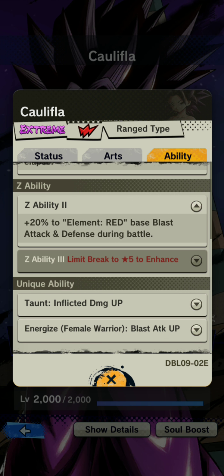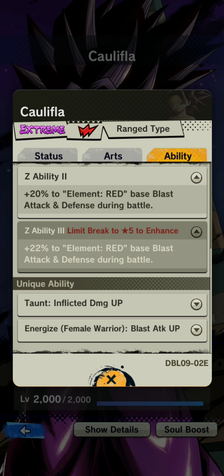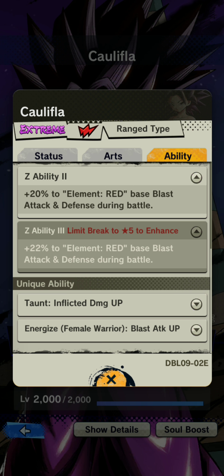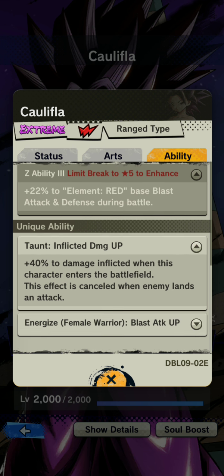Her Z-ability gives plus 20 to element red base blast attack and defense — she's not a female warrior buff character here, but she is helping a mono red team, which is very good especially for events like the current space-time one where you want mono-color type teams. At star 5, she gets an additional 2% and also buffs defense as well, so that attack-and-defense double buff is always good.